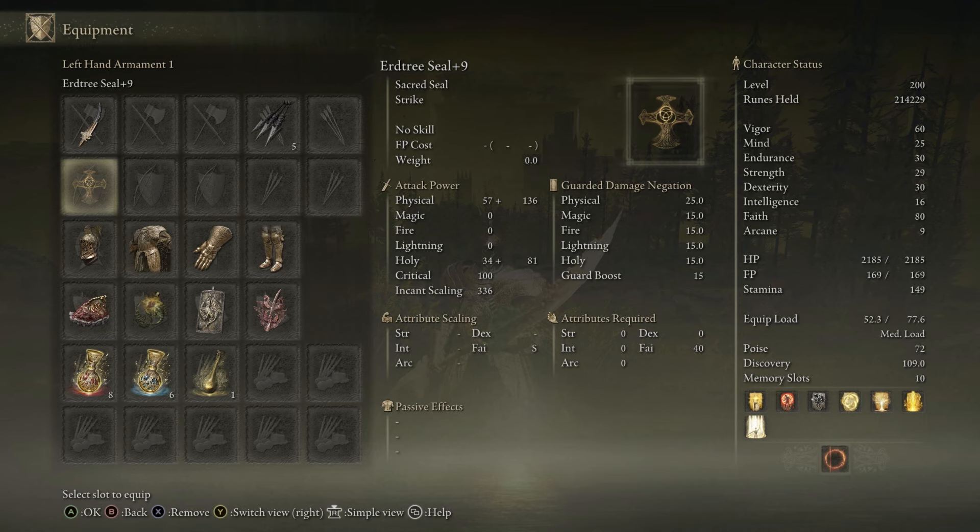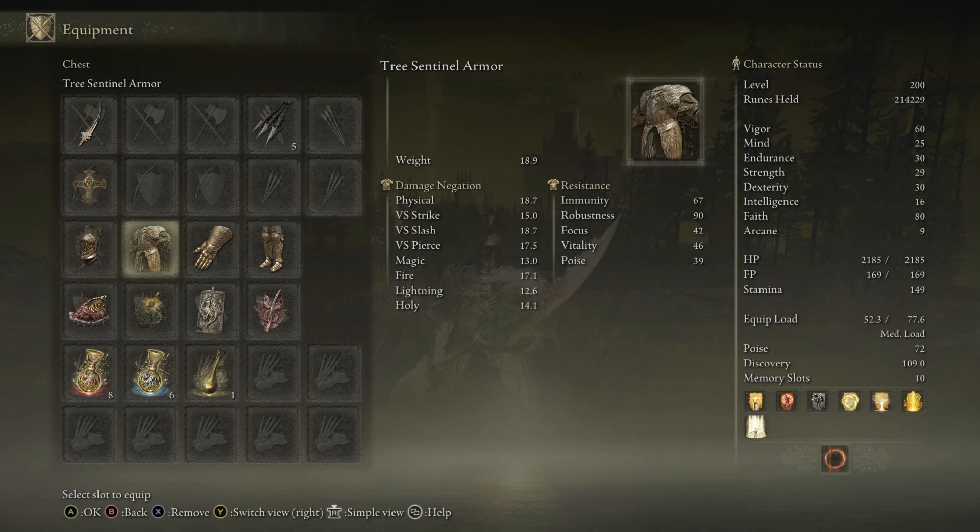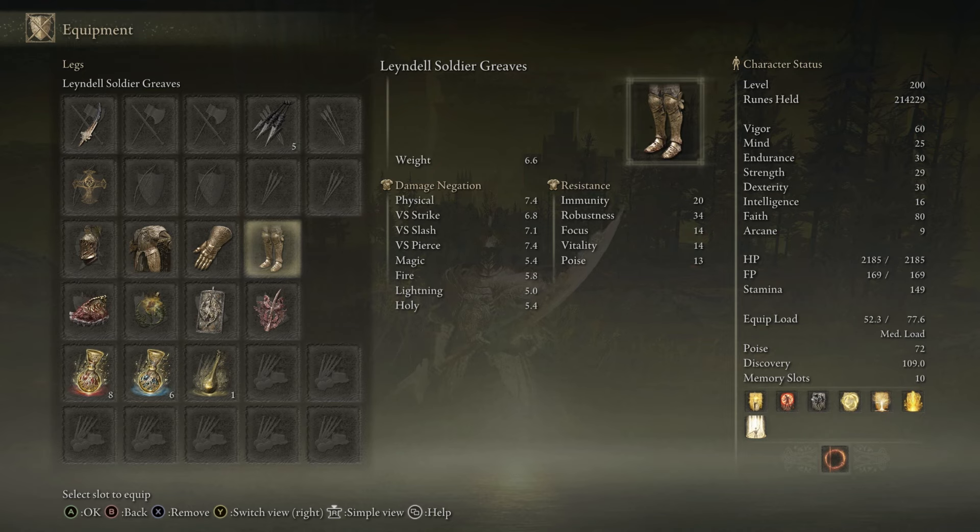We're pairing that with the Erdtree Seal because I put a lot of points into Faith for the Holy damage, so we can cast some Holy spells. We have the Tree Sentinel Helmet, Chest, and Gauntlets, but I have the Lionel Soldier Greaves. Still gives that gold look, but also gives us that medium load.